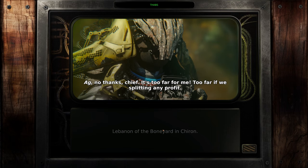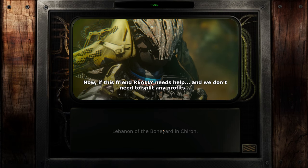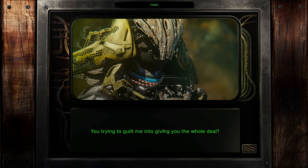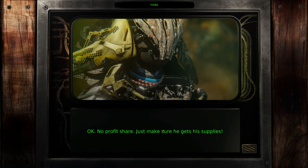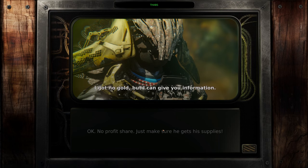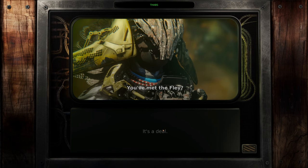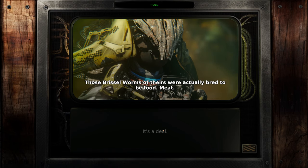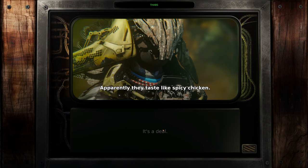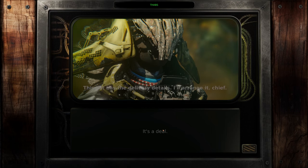No thanks, chief — it's too far for me. Too far if we're splitting any profit. Now if this friend really needs help and we don't need to split any profits... you're trying to guilt me into giving you the whole deal. I would never — but if you really like this friend... okay, no profit, just make sure he gets his supplies. Okay chief, I'll do it. I got no gold but I can give you information. Those bristle worms were actually bred to be food — they taste like spicy chicken. The witnesses grow them nice and big. That's the best I can do. This list has the delivery details. I'll arrange it, chief.